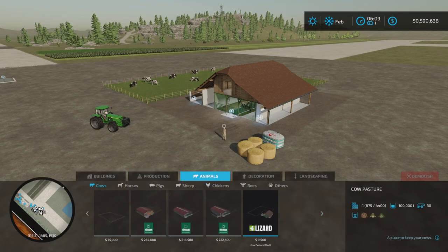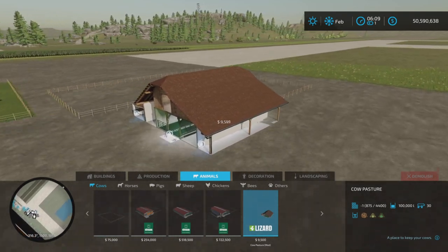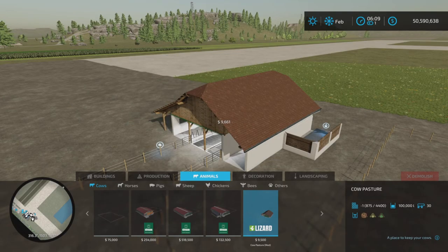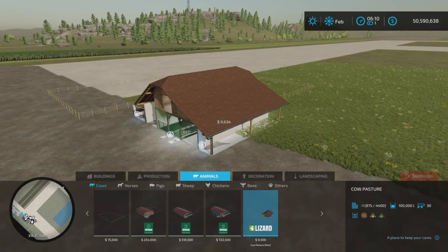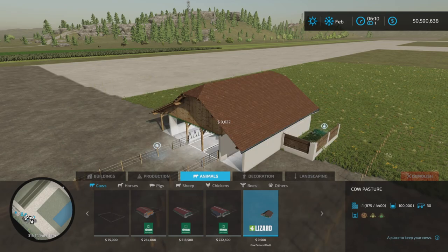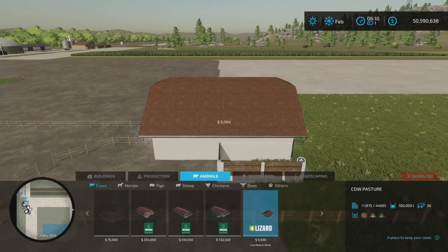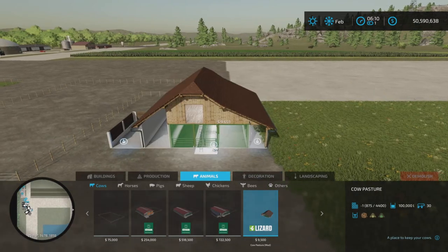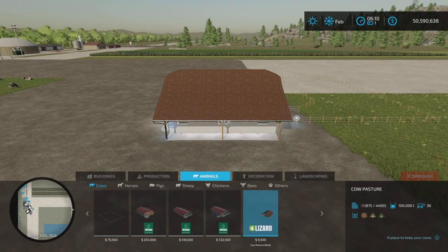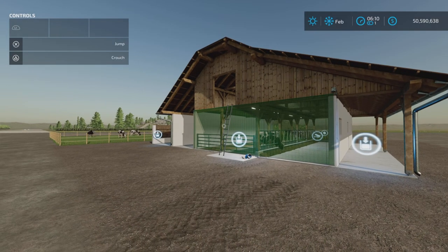We'll find it under Animals and Cows. It's $9,500 to place and will contain 30 cows. It orients in this type of fashion — just those four positions — so just know if you're trying to place it at a different angle, that's probably not going to happen.